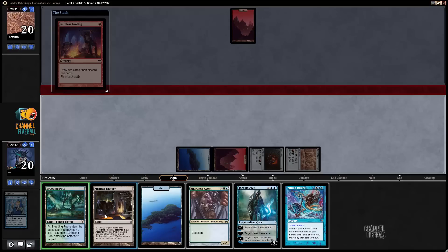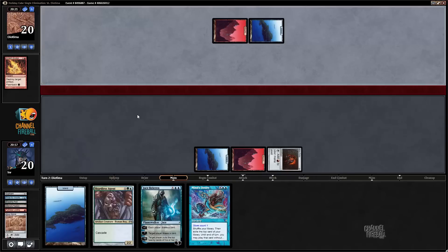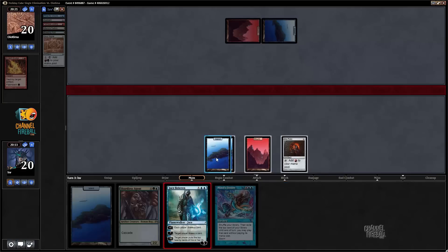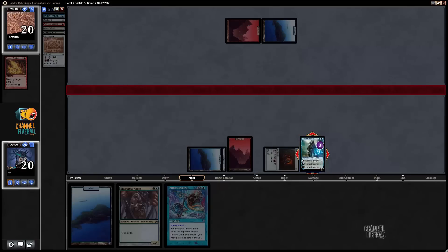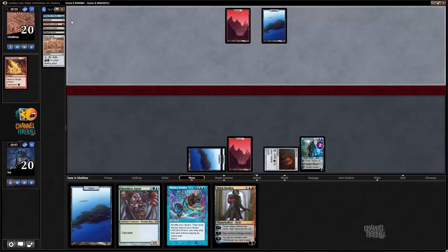I need to keep the Island. I'll discard those — the reason I'm discarding two lands is that Shardless Agent will get me a mana source, and Jace will presumably draw me into some action. I want to keep Shardless Agent until I get something. Ancient Grudge — oh man, Ancient Grudge is so good against me. I was hoping my opponent wouldn't have it.